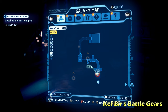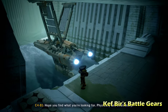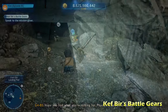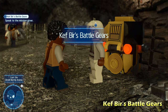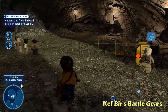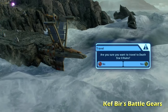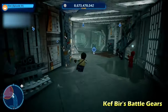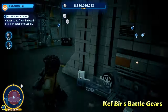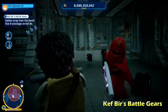Next we're going to do Kef Burr's Battle Gears. We'll start this side mission back at the crash site — if you're following the order the game puts them in, you'll be moving back and forth between the Death Star 2 and the crash site, which is kind of annoying. We're going to activate this side mission by talking to this same character again, and he's going to have us gather scrap from the Death Star 2 records, so we have to go straight back to the Death Star 2 and wait through that loading screen again.